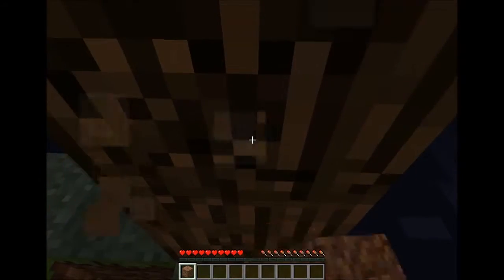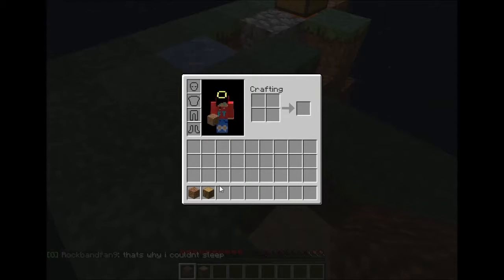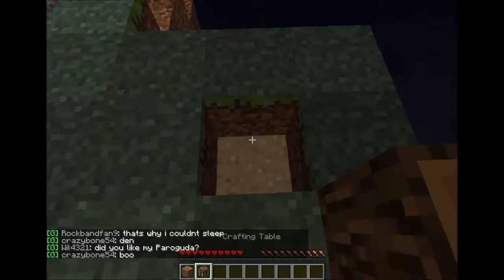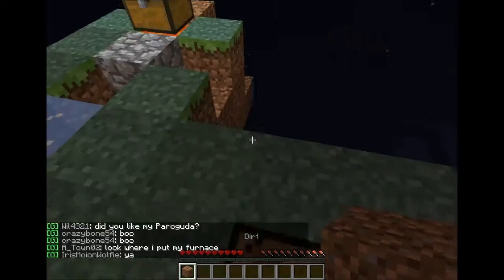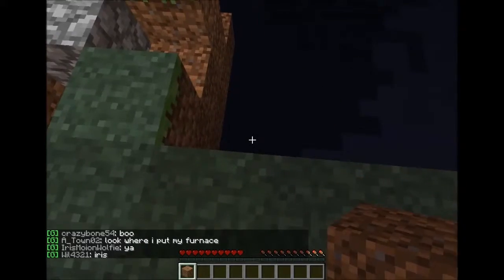I want to quickly get a crafting bench. There you go: 1 log equals 1 crafting bench — done. Now I've got a crafting bench. I put it in the ground so that I can save space on my island.